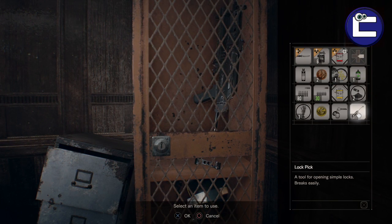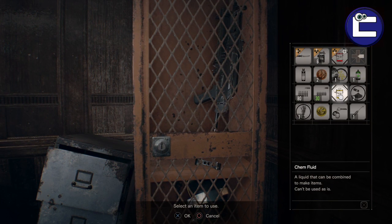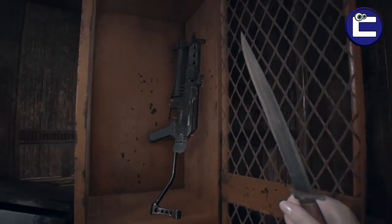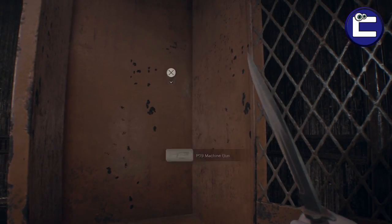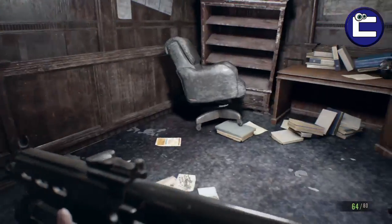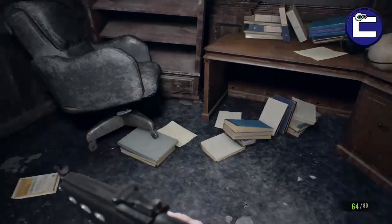To access the locker, just use your key and that will give you access to the P19 machine gun, which is very nice and comes in very handy. If you've found this video helpful please give me a thumbs up, and make sure you subscribe to the channel if you haven't already to help it grow. Thanks for watching!